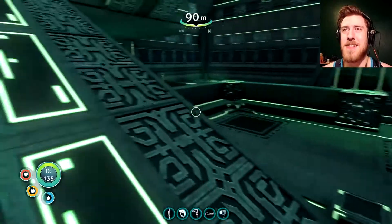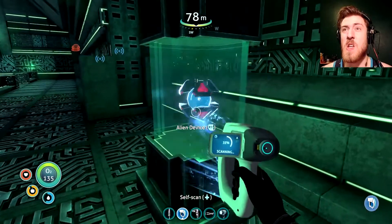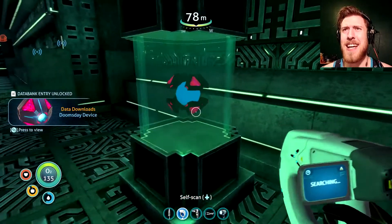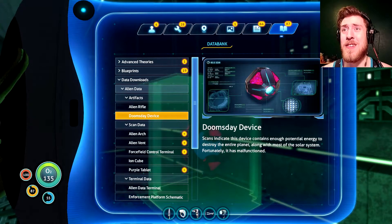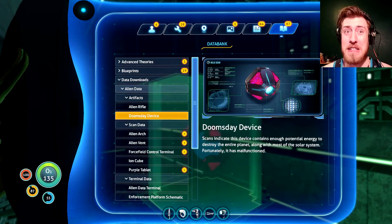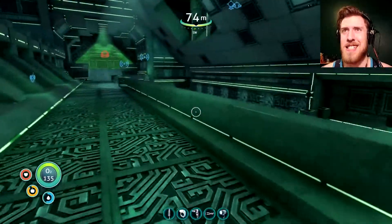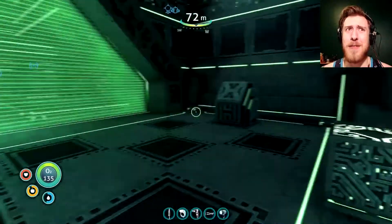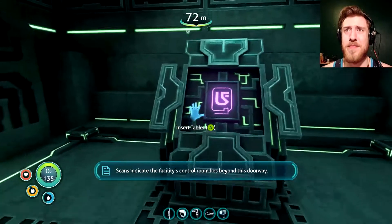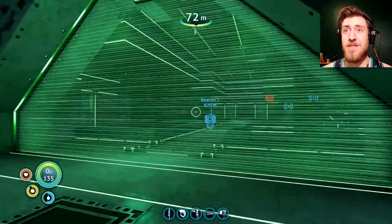I see a purple key. And this thing — an alien device. It moved when I got near it. A doomsday device! This device contains enough potential energy to destroy the entire planet, along with most of the solar system. Fortunately it has malfunctioned. Yeah, 'fortunately' is a bit of an understatement. It would take out the entire infected region here — maybe a little overkill. Scans indicate the facility's control room lies beyond the door. Let's open this doorway.